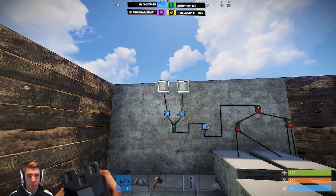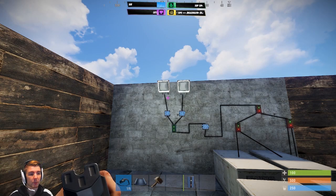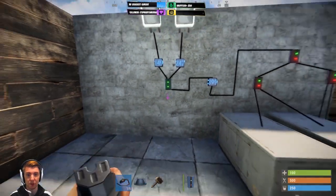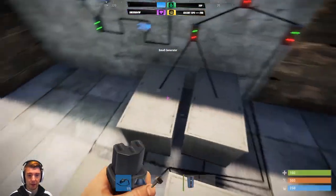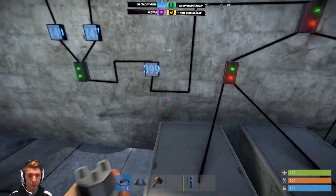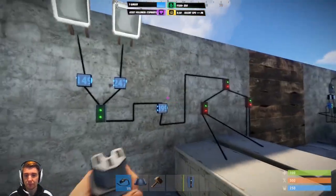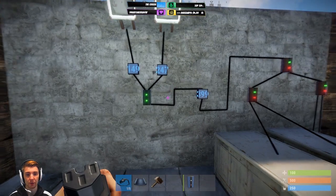One system is going to be an essential system that we always want to have on, like our base lighting. The second one is going to be a secondary system we might not necessarily want on, like battery charging. The whole system has generators going into root combiners, combined for a total power output of 399, with one being used by the counter, going to a branch which feeds your essential and non-essential systems.